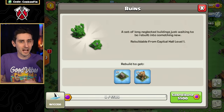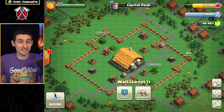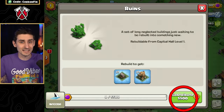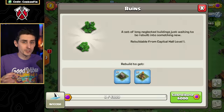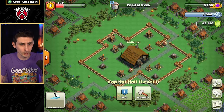At the top right of the screen, it shows my total Capital Gold available. Since I have more Capital Gold than required for this ruin, I can instantly finish this upgrade. Upgrades in the Clan Capital don't take any time — they only require the resources and will instantly finish once everything has been contributed. Now that we've upgraded both ruins, we can upgrade the Capital Hall.